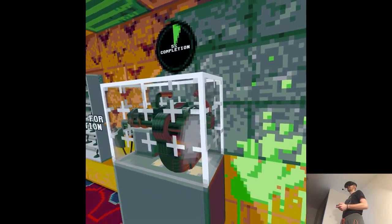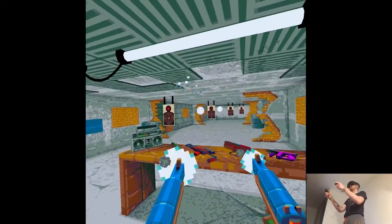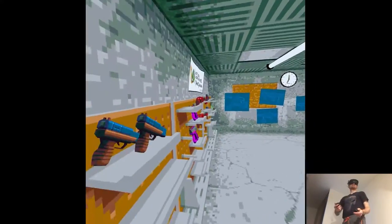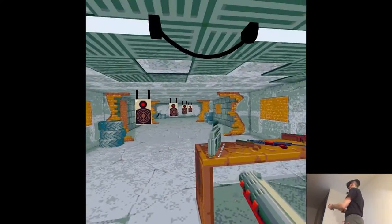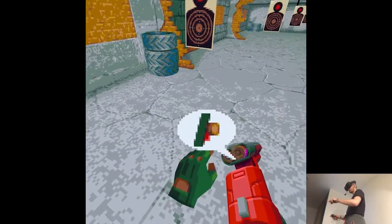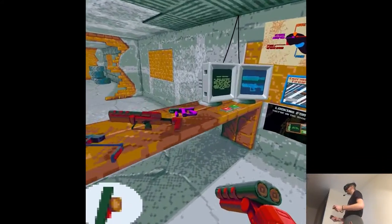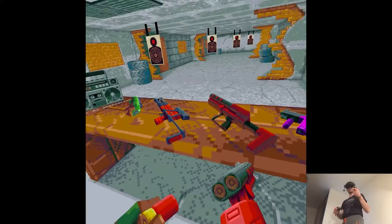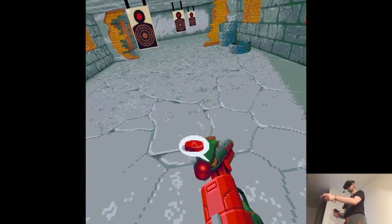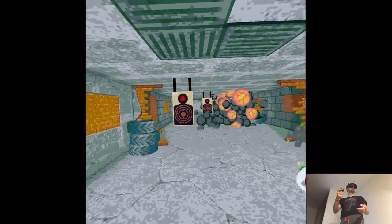Trophies — we could be unlocking a minigun depending on the score we do. There's like an overheating mechanic. The weaponry is really something. Do I have ammo here?